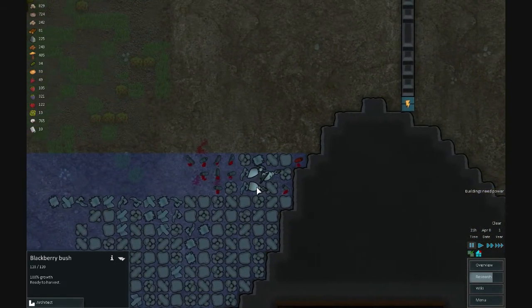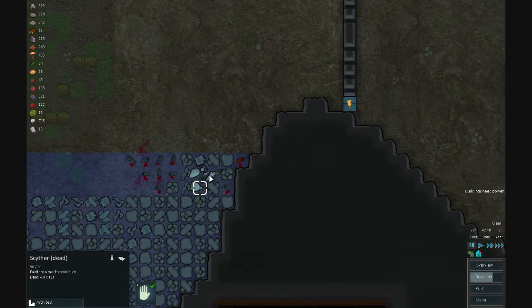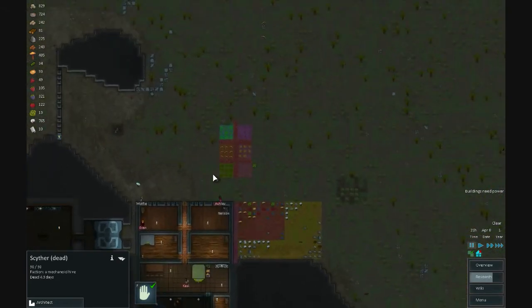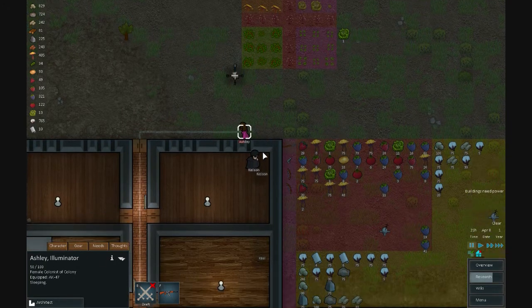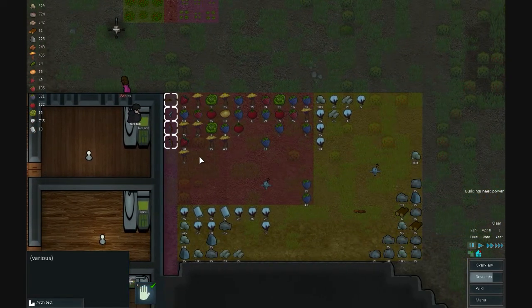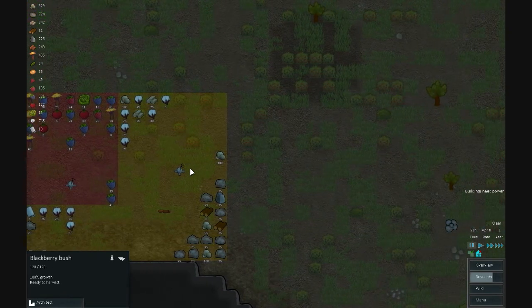Right here you can see the scythers from the mechanite hive — they've been dead for 4.8 days. They are crazy hard; they could basically two-shot a colonist. This colonist has not fully healed yet — she's very jacked up. She has 50 health and she got that in two shots, which was ridiculous. I have all my guns and equipment here. Oh — there are blackberry bushes; I'm not sure if that's from a mod or base game.